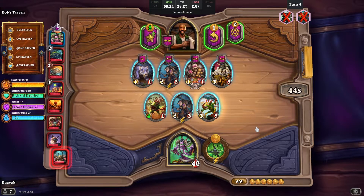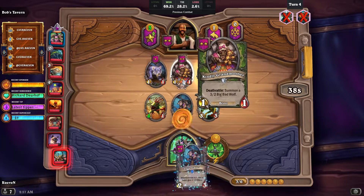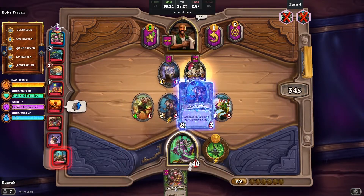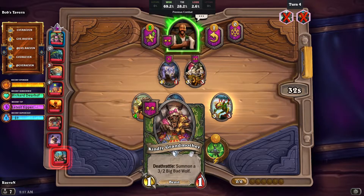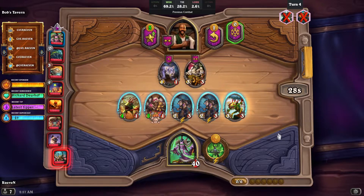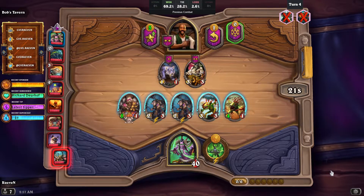I can get the pack leader pair. And then I can get the grandma. But wait, I need to play the pack leader first, then the grandma. I need to put the grandma on the left side, then the Tidehunter on the right side, so that the wolf will spawn on the left side and it can attack first.